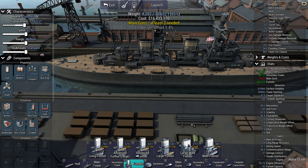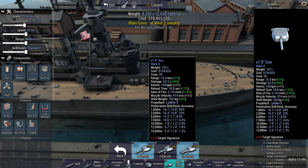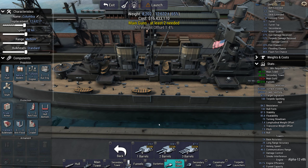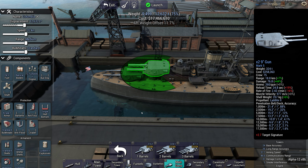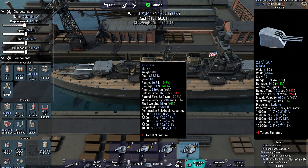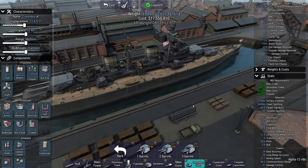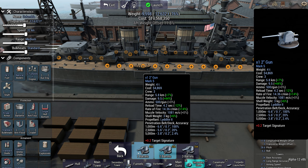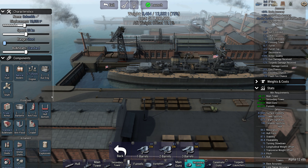I haven't tried Anno 1800 because it's not on Steam. Gun-wise, we're going to go with nines and duals — it doesn't say I have to stick to treaty limits or anything like that. Secondary guns — four-inch duals, that'll do very nicely. And that's probably it armament-wise. We'll see if we can fit some two-inch guns in there. Okay, add some singles. Drop the range just for this particular scenario.